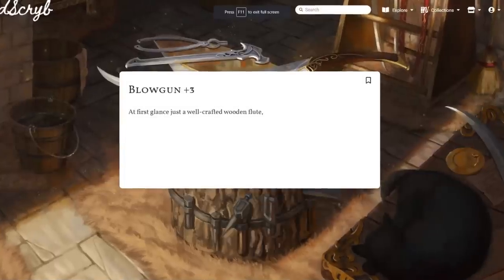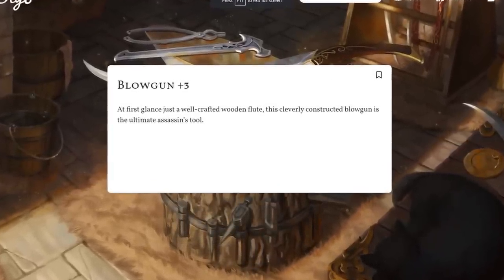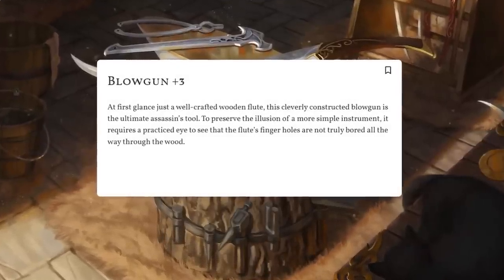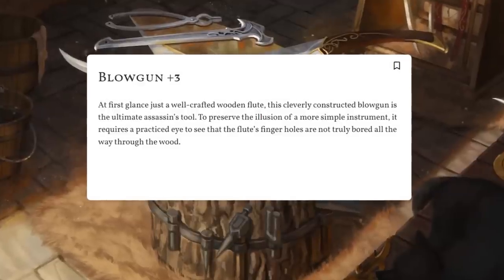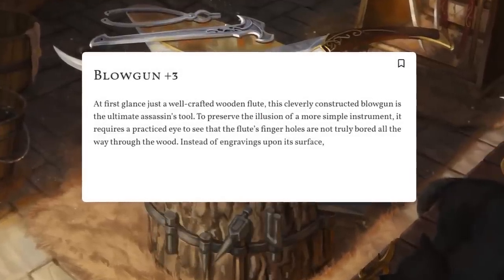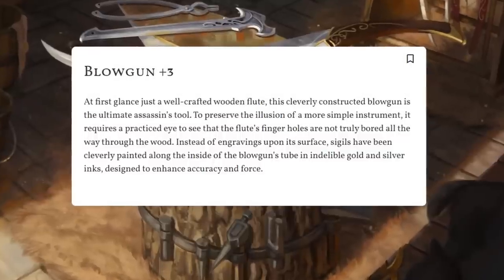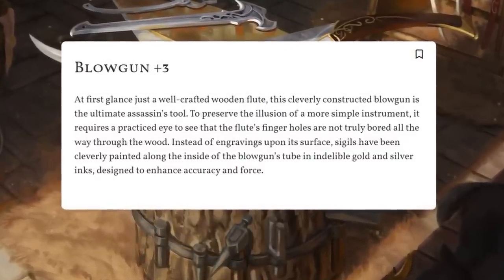At first glance, just a well-crafted wooden flute, this cleverly constructed blowgun is the ultimate assassin's tool! To preserve the illusion of a more simple instrument, it requires a practiced eye to see that the flute's finger holes are not truly bored all the way through the wood! Instead of engravings upon its surface, sigils have been cleverly painted along the inside of the blowgun's tube in indelible gold and silver inks designed to enhance accuracy and force!